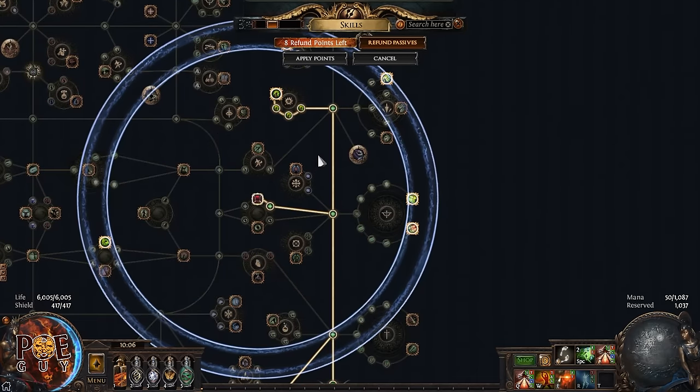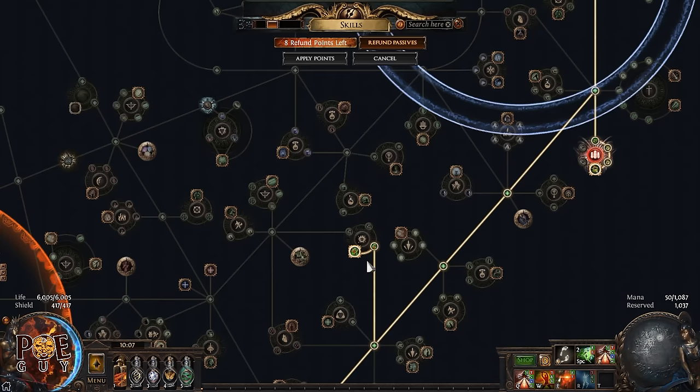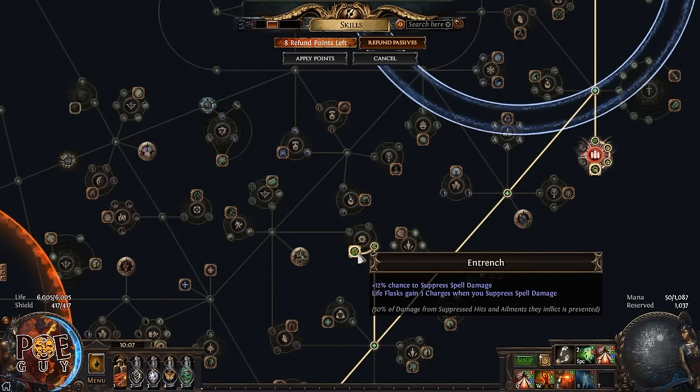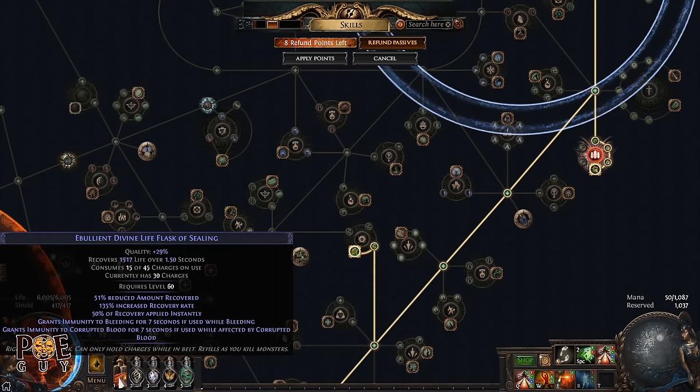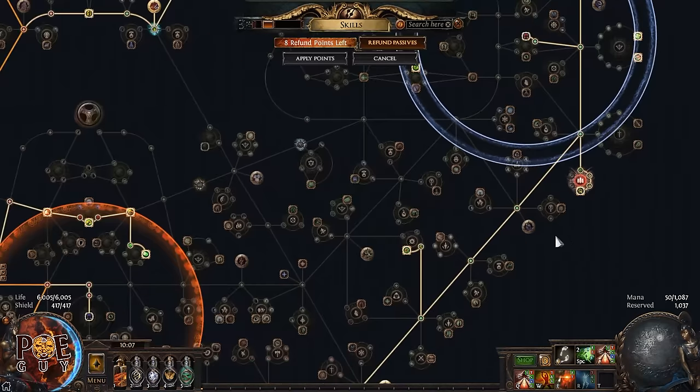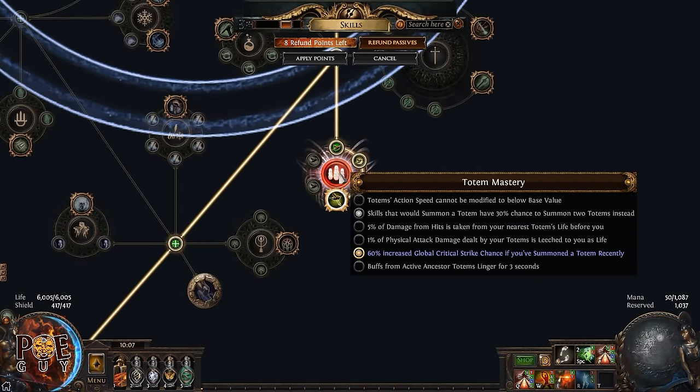Here we have critical strike chance nodes, and this helps with spell suppression. For spell suppression, you want to take the wheel that gives a lot of spell suppression. There's another node that's great — you gain life flask charges when you suppress spell damage, which fills your life flask during hard encounters. Take the mastery point: 60% increased global critical strike chance.